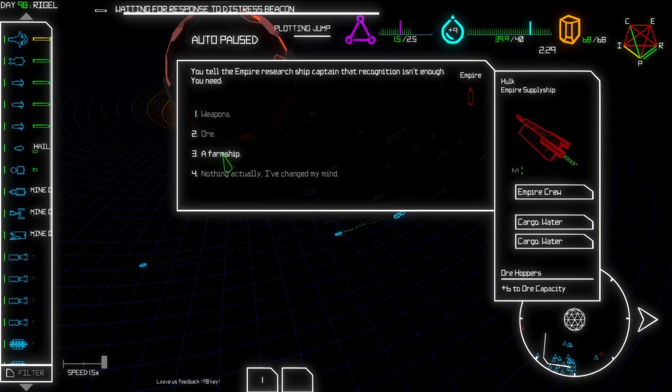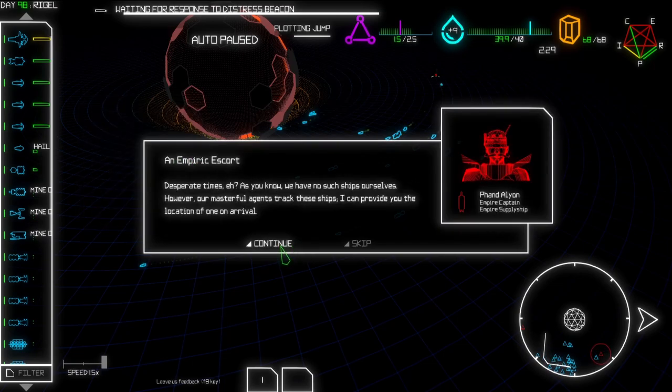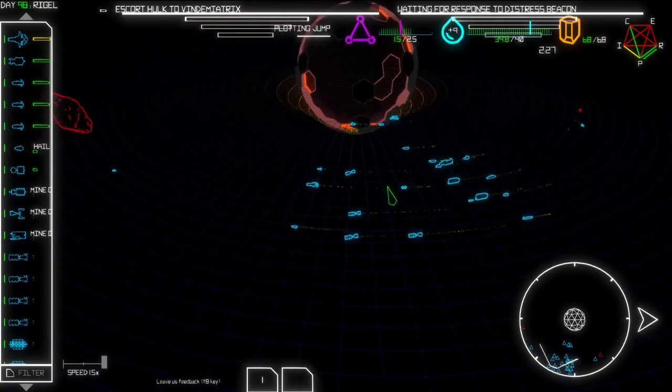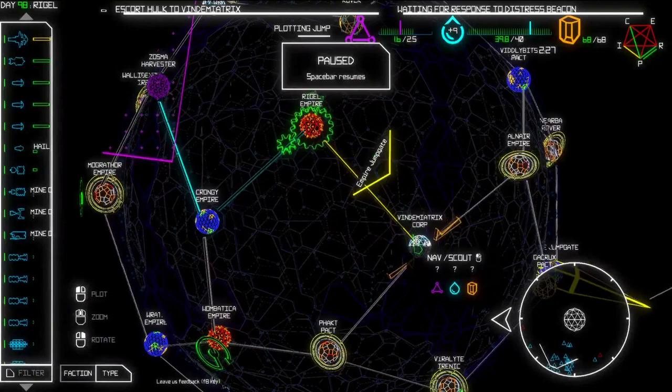I want a farm ship - yes, let's go for that one. As you know, we have no such ships ourselves. However, our masterful agents track these ships. I can provide you with the location of one on arrival. I think this one could give us an Irenic farm ship, which is really good. That's a really good option. Also, Vindemiatrix - okay, that's fine. Let's go there - I want the farm ship, so we will do that.